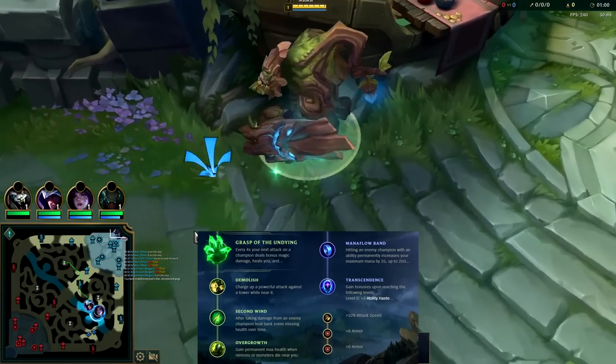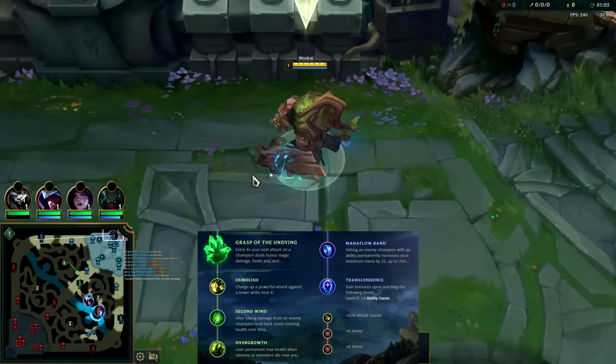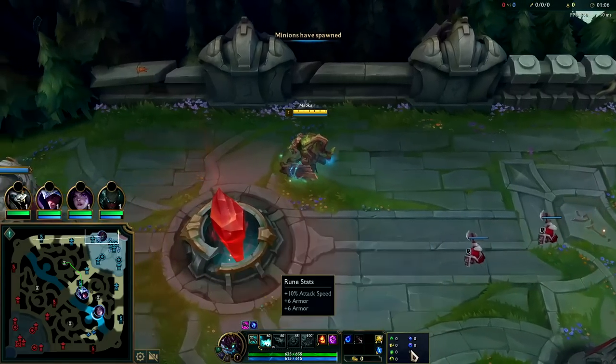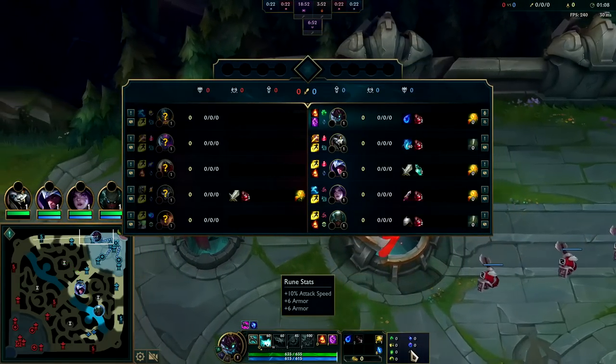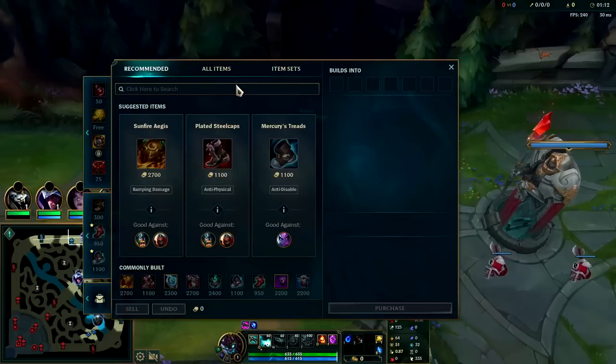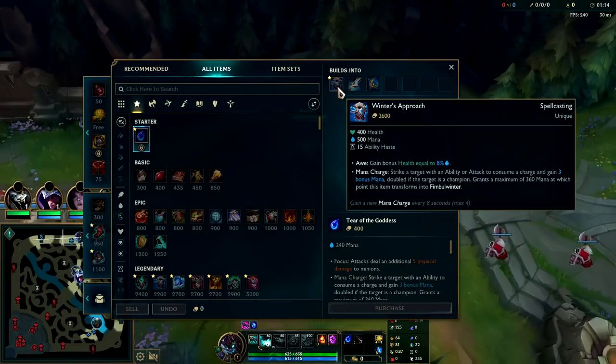What's going on guys, going to be showing you how to carry on Maokai top lane the easy way. For this build we have Grasp, Demolish, Second Wind, Overgrowth, Manaflow Band, Transcendence, with attack speed and double resistances — so attack speed, double armor against Olaf. Against a full AP team I would go double magic resist.